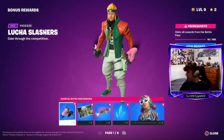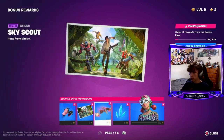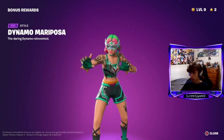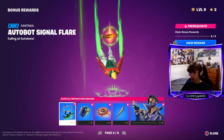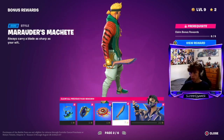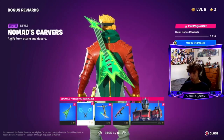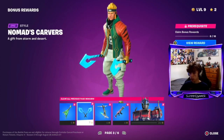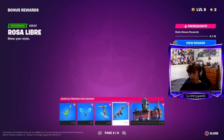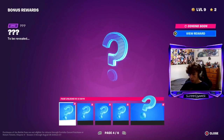Over here you got the bonus rewards - this is already going to be a longer section. You have pickaxes, a loading screen, glider, a style, back bling, luchador again. Then a contrail, back bling, another style for that beyblade, a bowie knife again, another style for Lorenzo, guitar looks pretty cool - I like the green. Then two little pickaxes, another Treasure Planet glider, a wrap, and then Optimus Prime again.